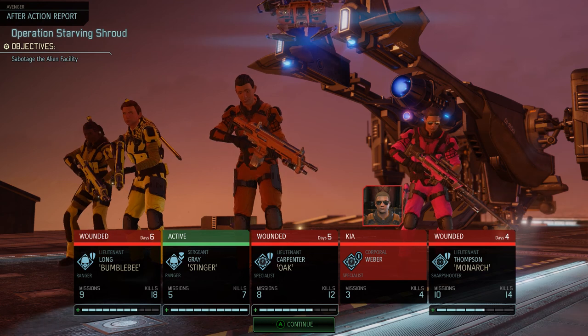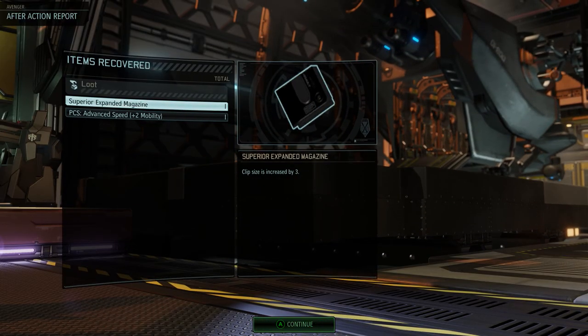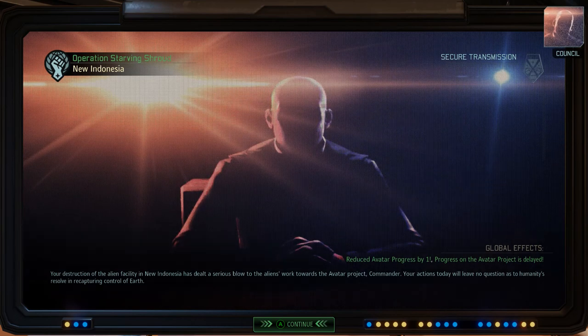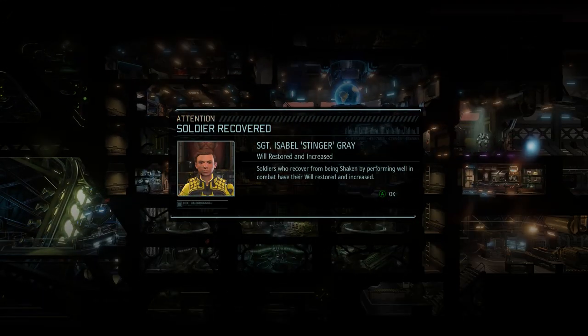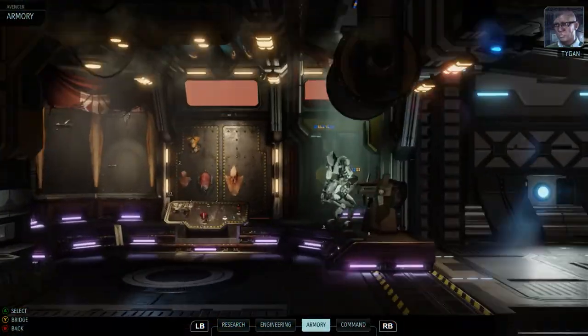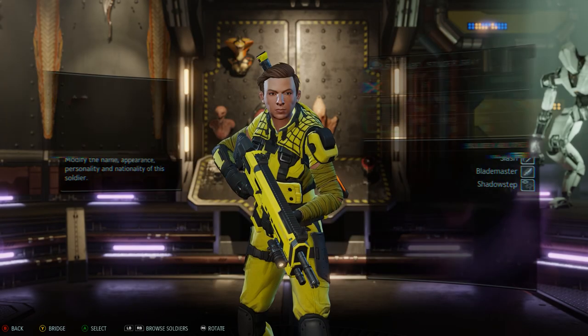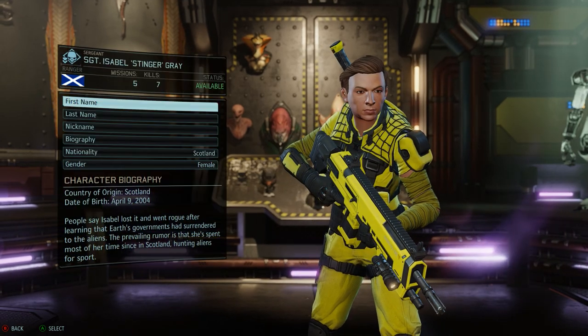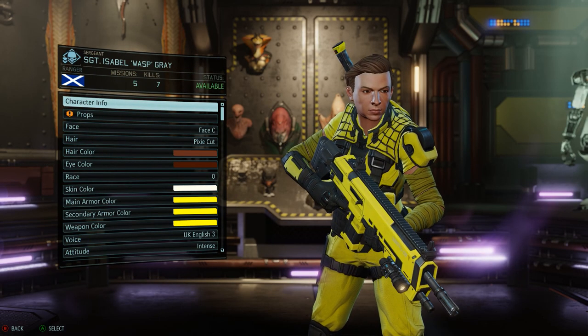Almost the whole squad is wounded too. Superior expanded magazine obtained. The alien facility now stands in ruin, commander - excellent work, your efforts will no doubt slow the aliens' progress towards the avatar project. It was costly enough. Isabel 'Stinger' Gray has recovered from being shaken. She can't be named Stinger - we'll rename her Wasp. Just have to make sure I don't have two soldiers named Wasp.